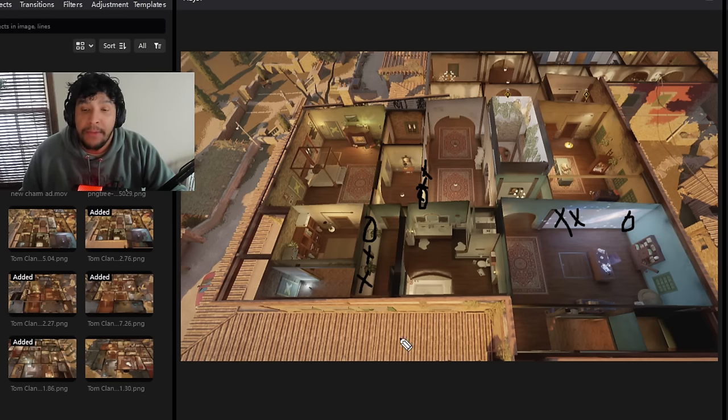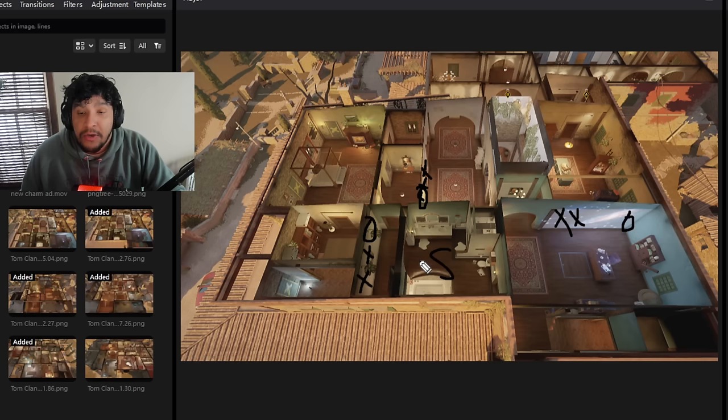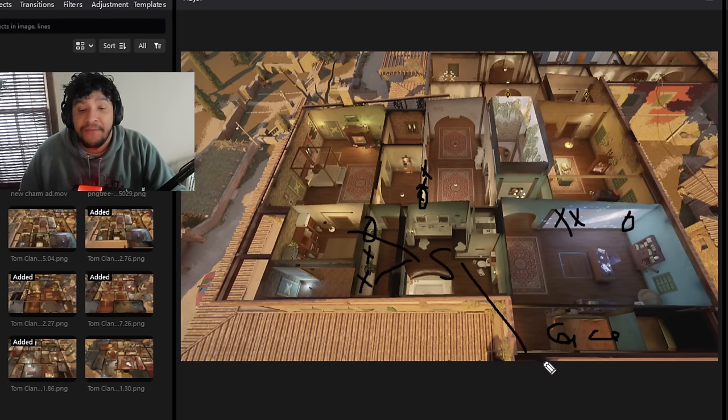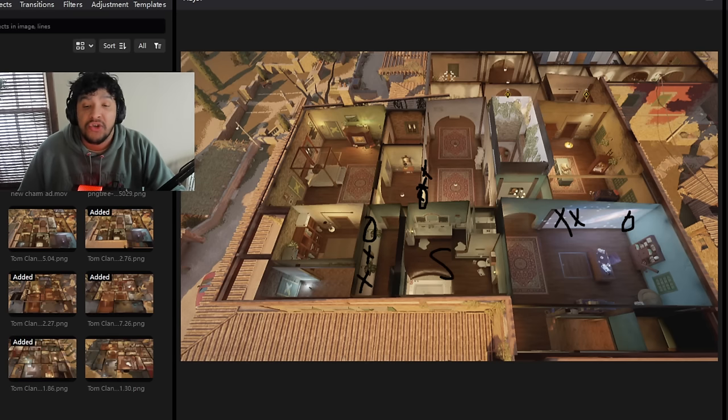We're going to talk about bringing an operator that has traps or nitros for this floor, or you could play Smoke — one of my favorite operators for this site. As a Smoke player you can throw smokes into the closet and onto the window. You can put barbed wire down here and make all the rotates and holes that your team needs, and you just play in this little area until you're forced out. The biggest issue with this setup is that somebody could be on the window — that's the only way I lose this setup.